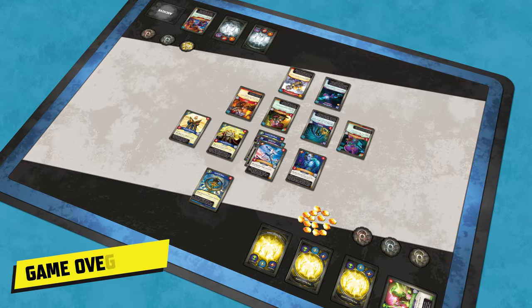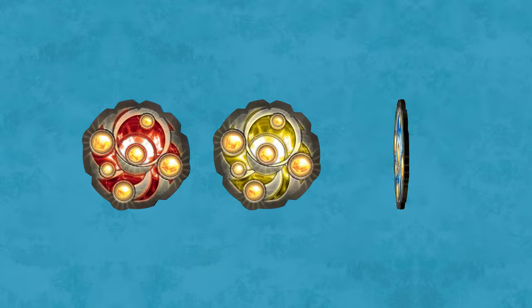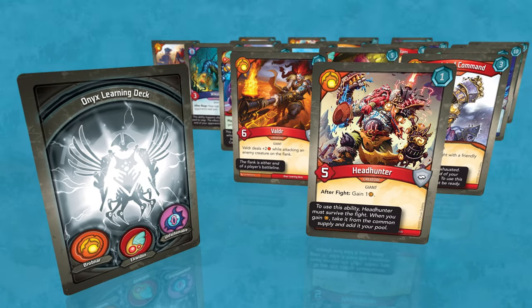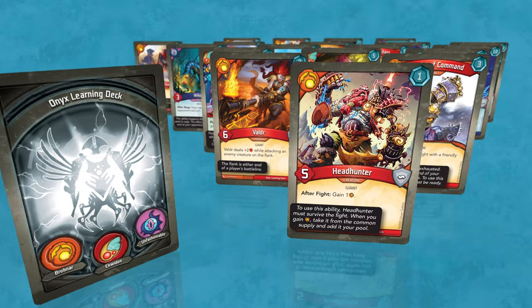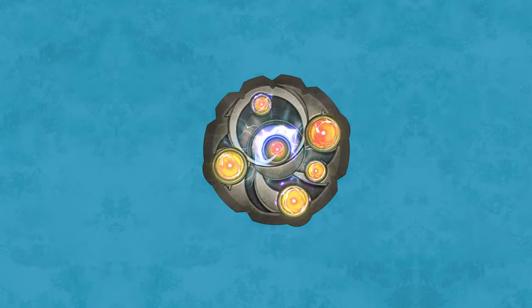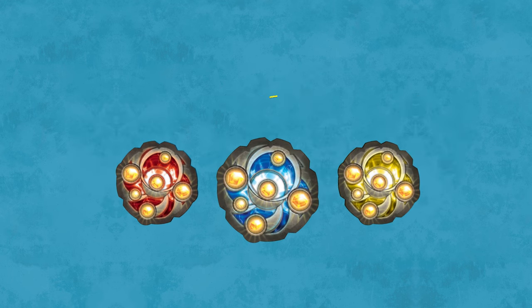Keyforge is a two-player card game in which each player takes on the role of an Archon and leads that Archon's team in a race to be the first to forge three keys. Each player uses their own Keyforge deck, which represents their Archon and its team of followers. The players compete to gather the precious resource Amber. When a player has gathered enough Amber, they can forge a key. The first player to forge three keys is able to unlock a vault and wins the game.